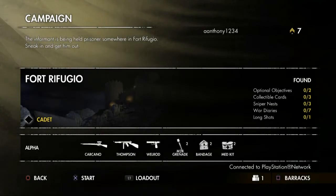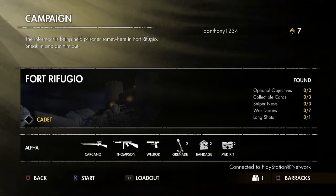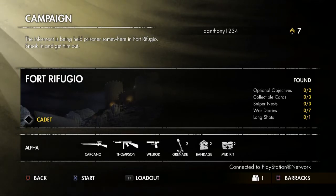Alright everyone, welcome back to some more Sniper Elite 3. In the previous video, we took out the tank — that took me about 40-50 minutes to defeat — and we took out the three kings, the mortars, or whatever you want to call them. Pretty epic stuff. But now we are going into Fort Refugio — the most awesome name ever.